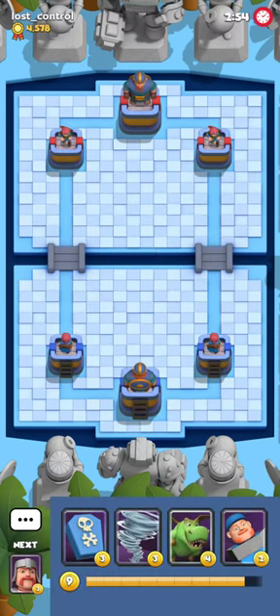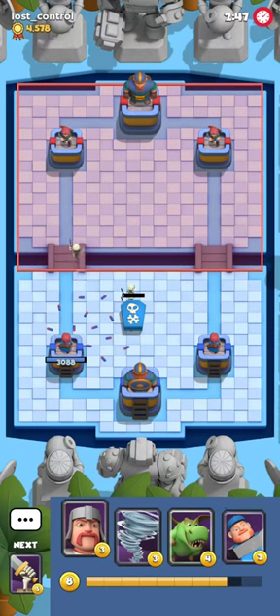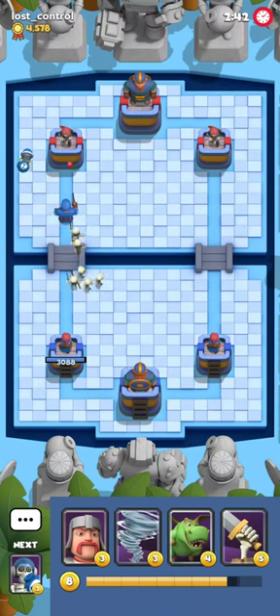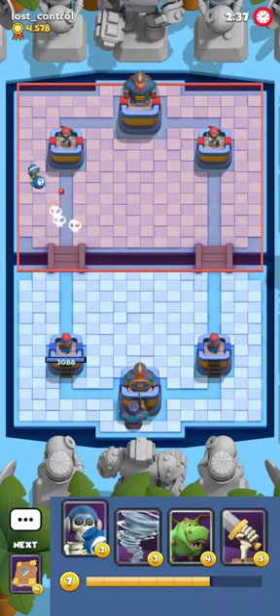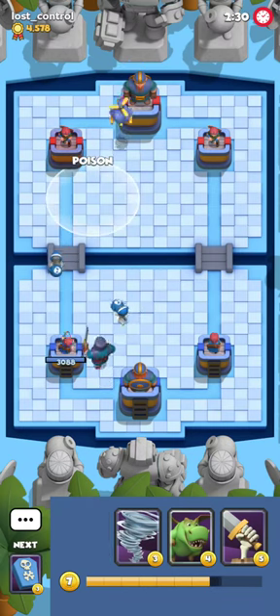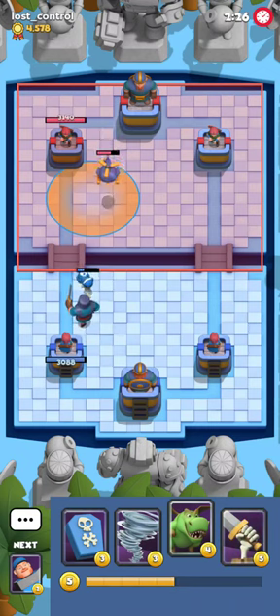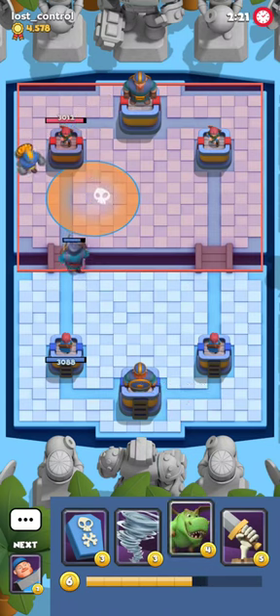Our next match is against Lost Control, currently the number 2 player on the leaderboards. He plays bullets as first play — not too shabby. I'm gonna play a Footman Kick, and he plays Bomber, then a helicopter. From the cards I'm seeing so far, I kind of predict he's playing a Flank Robot, which will be a pretty challenging matchup since our only way to deal with air cards will be a T-Rex.